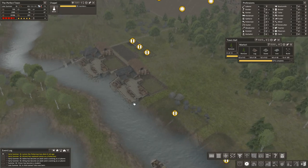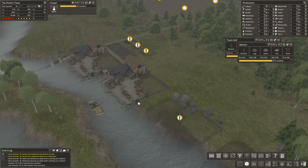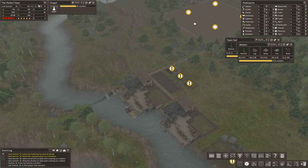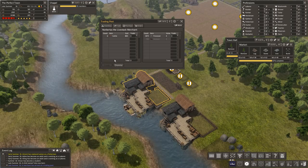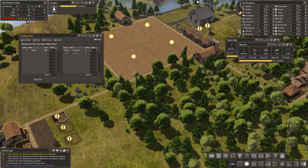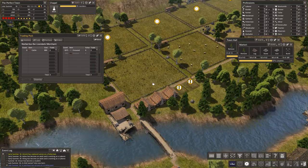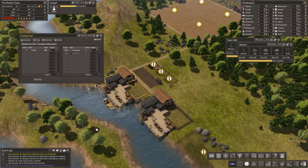We'll check out this trader and then talk about marketplaces a little bit. Maybe we'll get some seeds — we still don't have any seeds and it's year 16. No cattle? I don't even remember what I have. Oh good, I have sheep and chickens, so we want cattle.